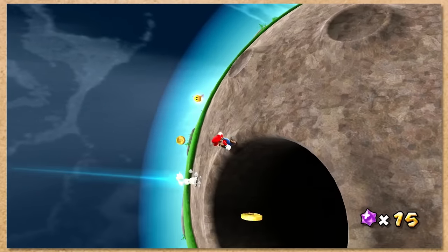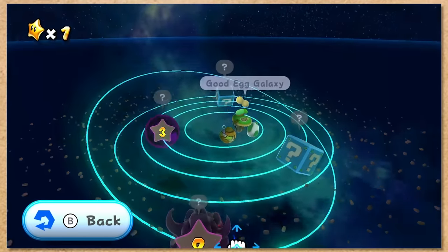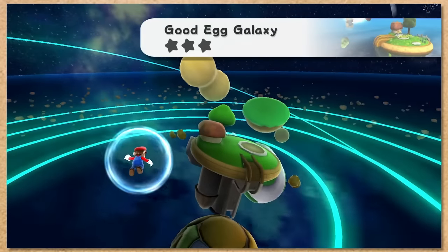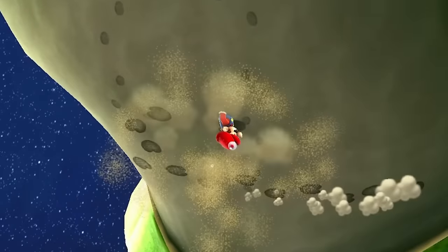You might think that we have to go to a sand galaxy in Super Mario Galaxy. Well, think again. We can actually touch sand in the first world. Just go to this planet and look at that — a nice pile of chunky sand.